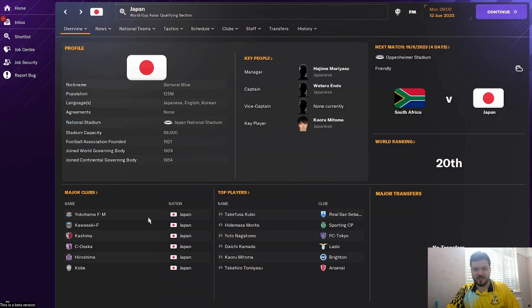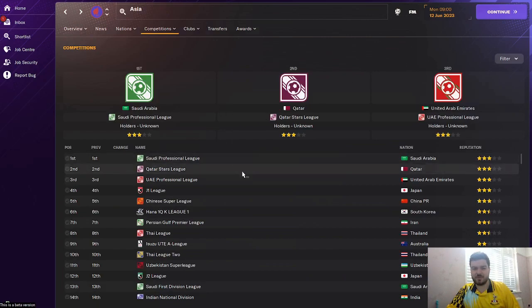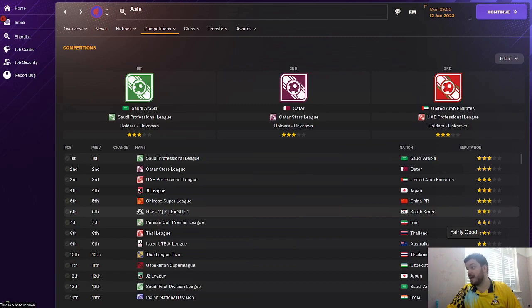The challenge will be in the Japanese J League. As you can see, the J League is ranked fourth in continental reputation and it's going to be tough to overtake the top league. The Saudi Premier League is one of the best leagues in the world at the moment in terms of transfer budgets and players they're attracting. Can you bring the Japanese league all the way to being the best league in Asia?